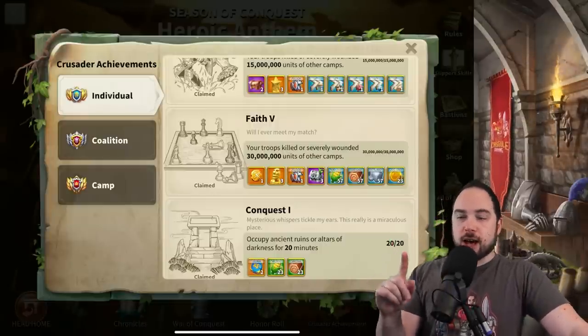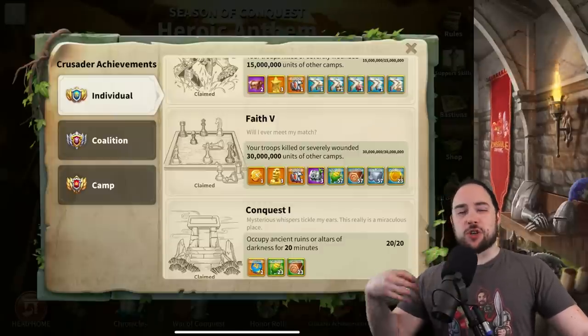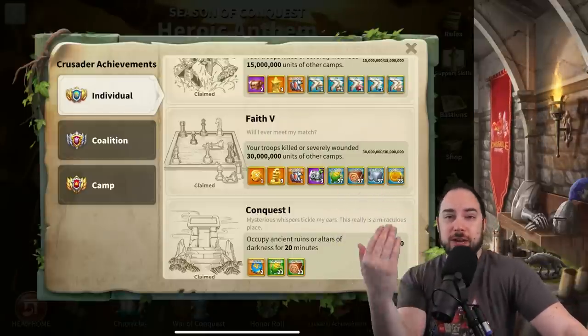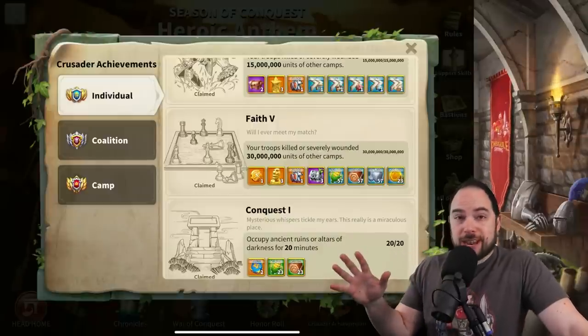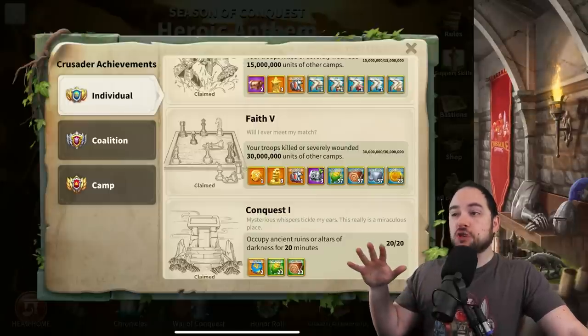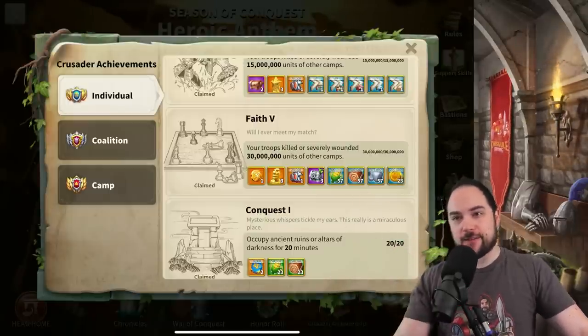This first idea of efficiency is what I want to talk about, because sometimes you'll just see mega whales run into a fight over and over, getting a ton of kills very inefficiently — sometimes trading negatively or very negatively in order to accomplish it. That's not what I'm talking about. What I'm talking about is straight value all the way, and I did that in this KVK.